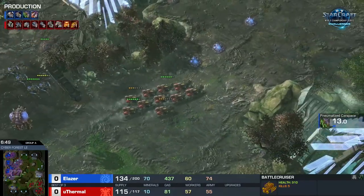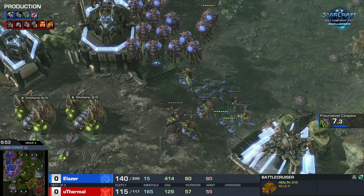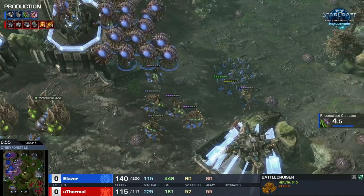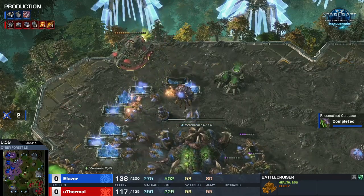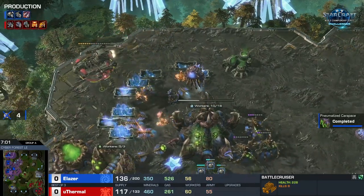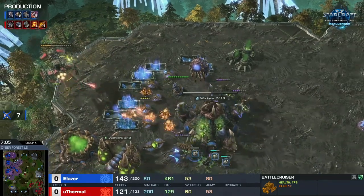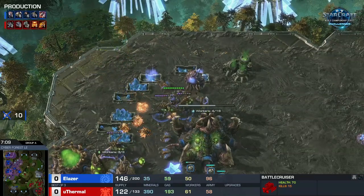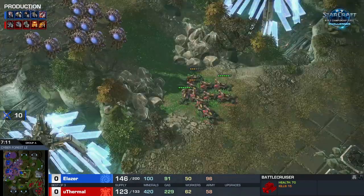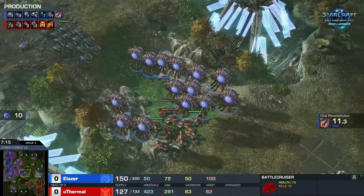The roaches do kind of just say nope to the hellions — you're going to have a really hard time making something happen. With this many queens, this many roaches, and the speed upgrade coming in, I love this. Just focus down the drones. The really big kicker to be cautious about is when you skip siege tanks doing a build like this. It's really nice because tanks are expensive and build really slowly.